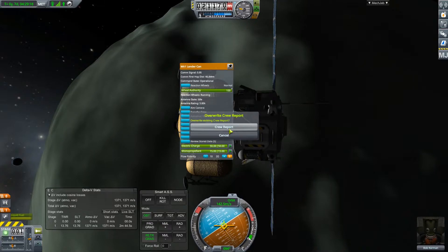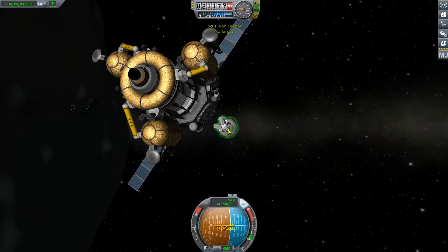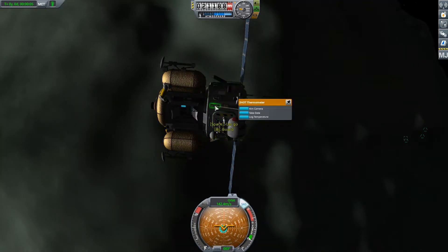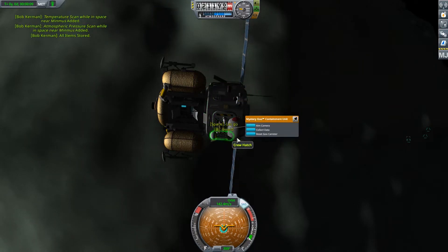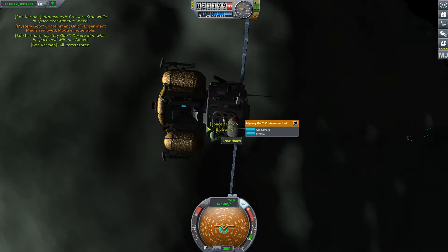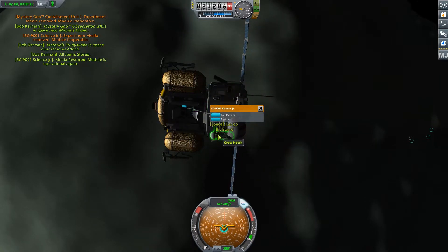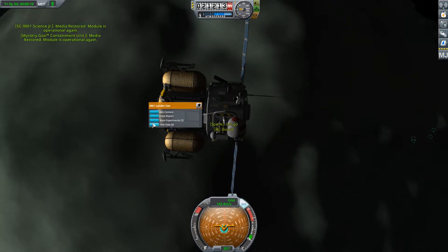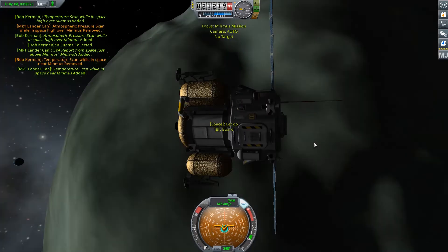Override existing — no. We will do an EVA report. We will take all this data, restore that, restore that, then take all this data, store that, and board.